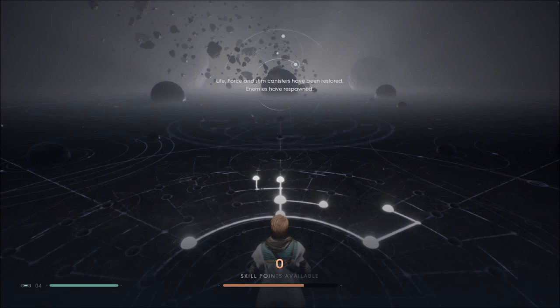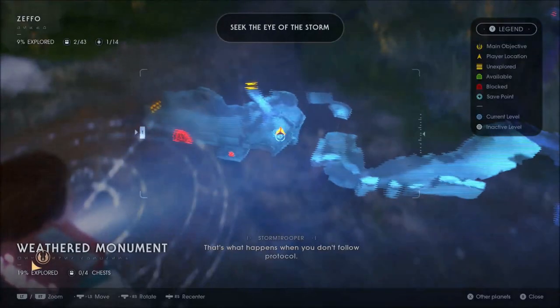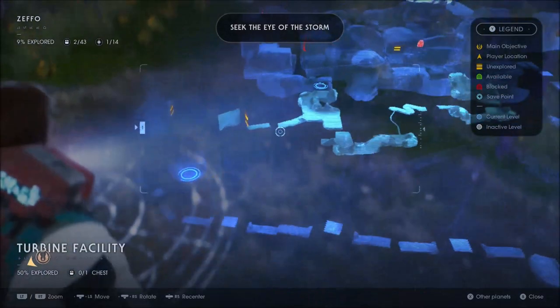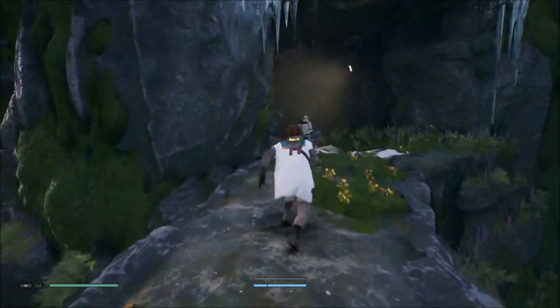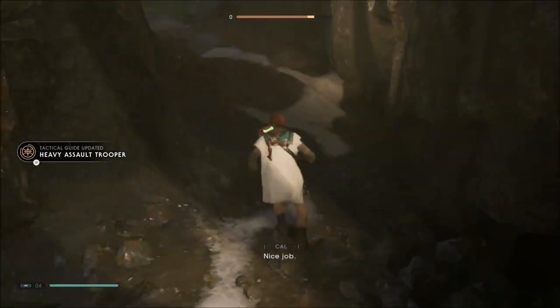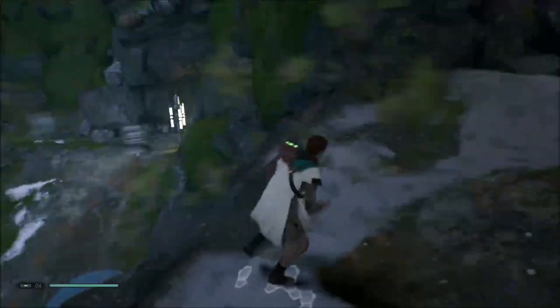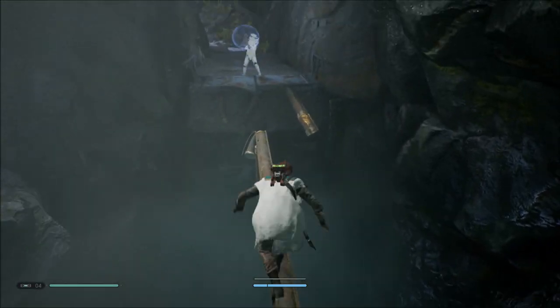We don't have any skill points so let's just rest. I'm pretty sure we're supposed to follow where the stormtroopers are — there are strong troopers on both sides. I'm going to go that way first. What? He's got a shield or something. That didn't really help you out, buddy. I love how you can see the footprints — Heavy Assault Trooper.